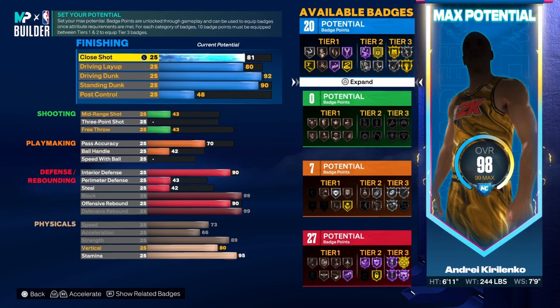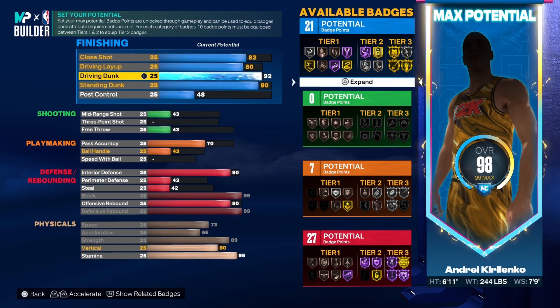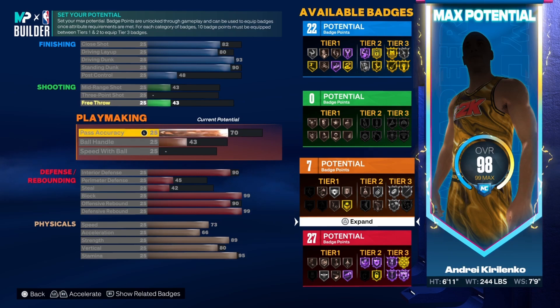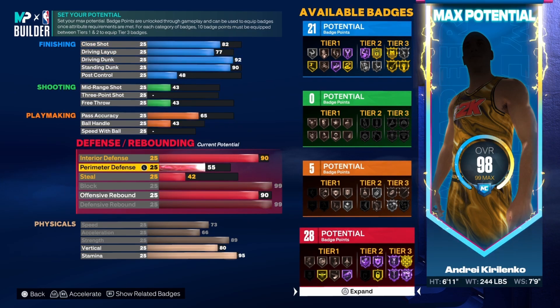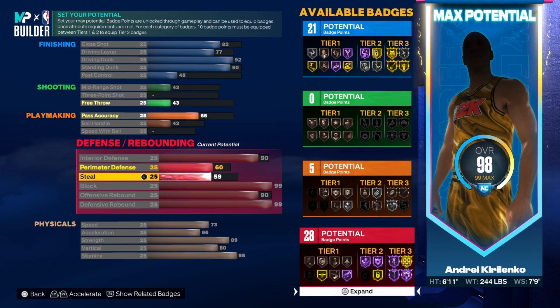For the standing dunk I'm going to a 90, driving dunk I'm going to a 95. Now for perimeter defense and steal — it matters what you want with this build. If you don't care about perimeter defense or steal, like if you are playing fives and stuff like that, then make this build right here. I'm going to tweak this build a little bit and bring down some of the playmaking and finishing to put it towards perimeter defense and steal.